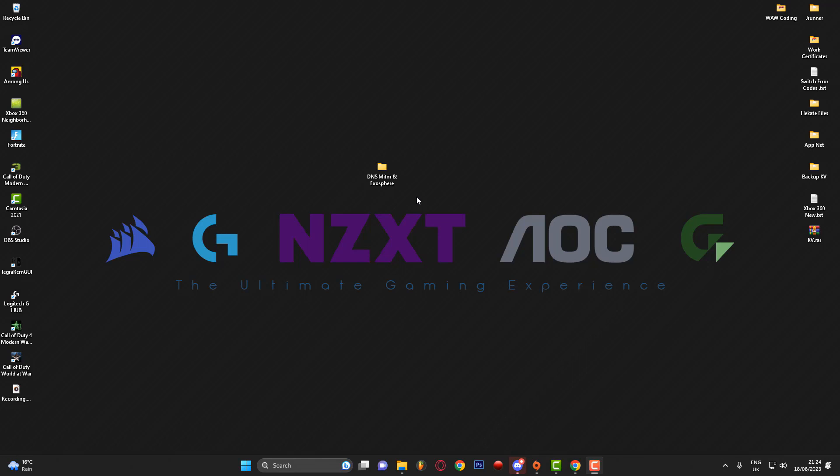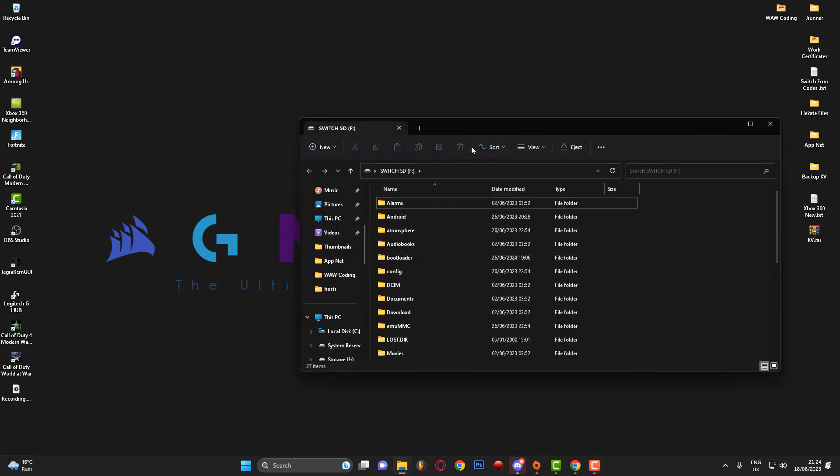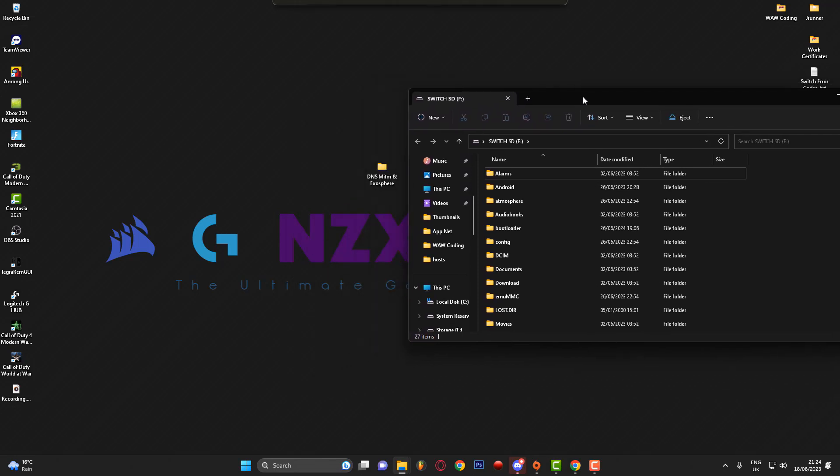What I've done is plugged a USB cable into the bottom of the switch console and into my PC. I'm currently sat in Hekate, so what I'm going to do is go ahead and go to Tools, press USB Tools, then go ahead and press SD Card. This should mount my switch to the computer, and as you can see the window has popped up for my Nintendo Switch. So what I'm going to do now is head over into the DNS MITM and exosphere folder.